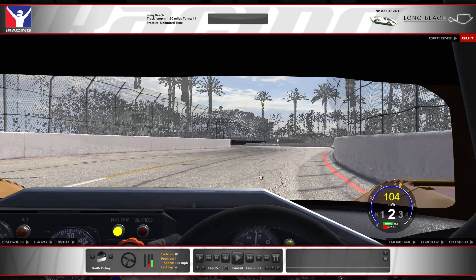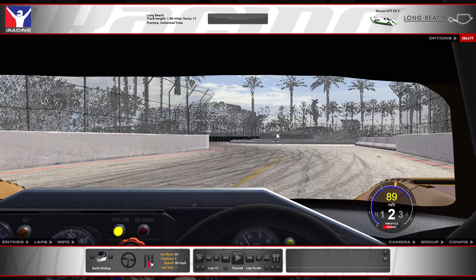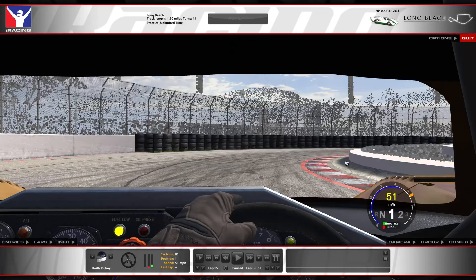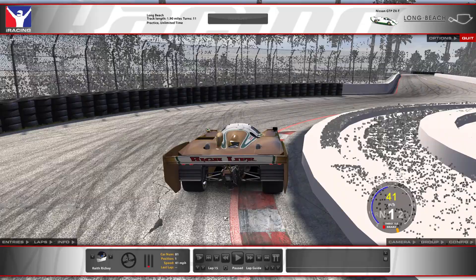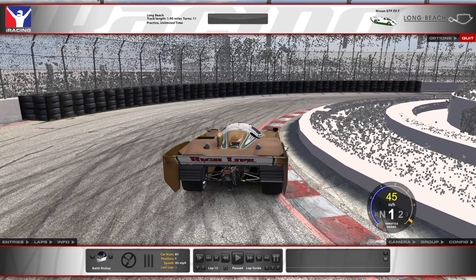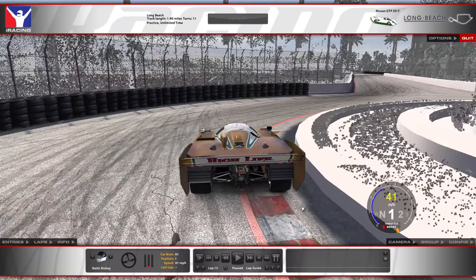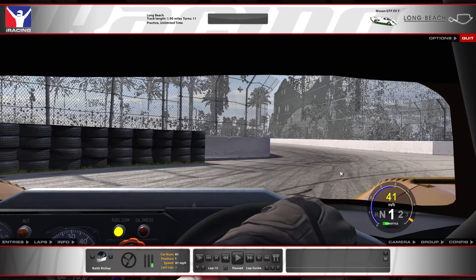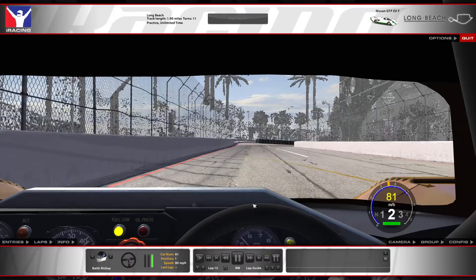Coming up into turns two and three around the fountain, it's pretty light braking as you downshift into first gear — maybe about 50 percent brake — then lightly trail braking around the fountain area. You can cross over the curbing on the right; there's a little bump but not too rough. Don't carry too much speed in or you'll run wide and risk hitting the wall on the left, which will delay your throttle. Get on throttle as you round the latter part of the curbing, get the car as close to the wall on the left as you open up steering, then return to full throttle and shift into second.